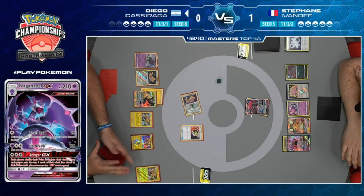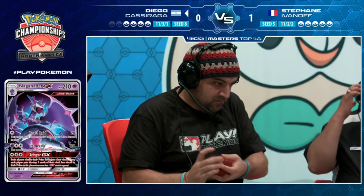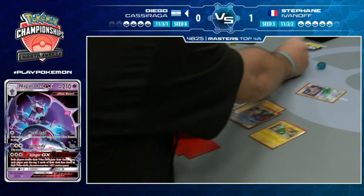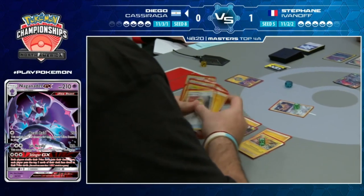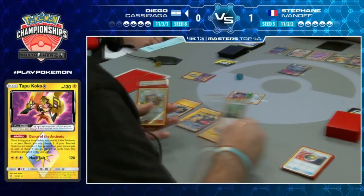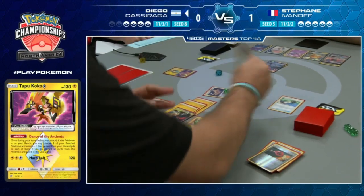Dance of the Ancients gets a Lightning on Pikachu Zekrom and maybe the Zapdos. He has Energy Switches so it doesn't matter who he attaches to - they'll all go to Pikachu Zekrom. Diego is doing a double attachment setup. Six new cards for Diego - let's see if he finds an Escape Board.